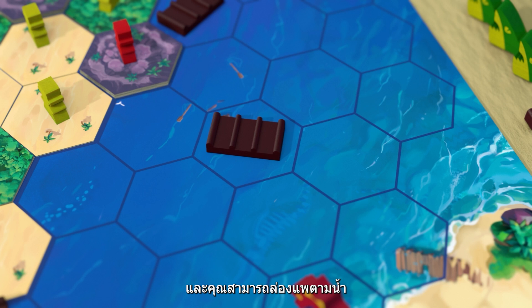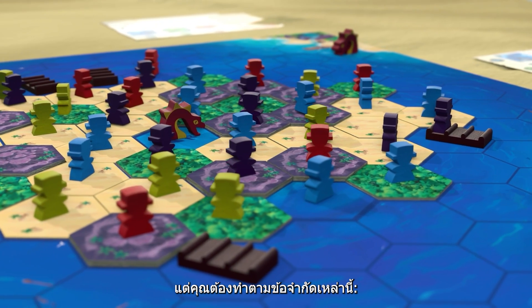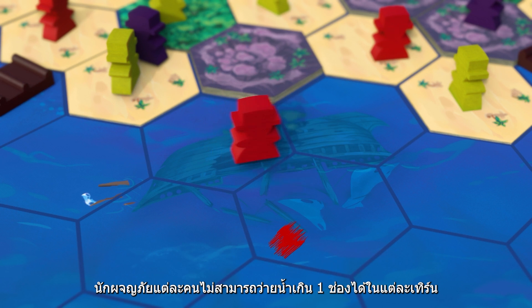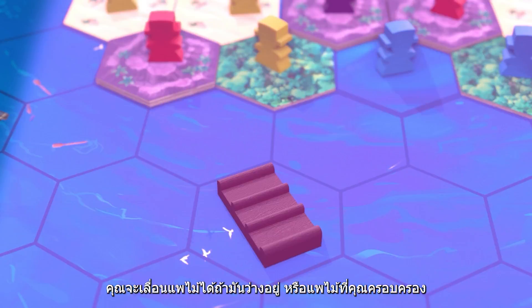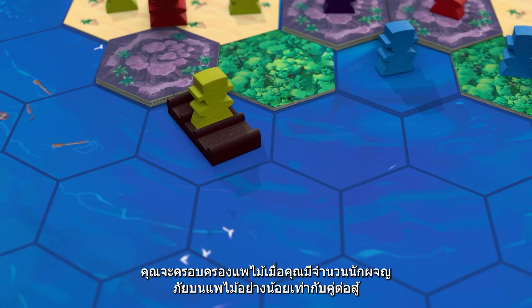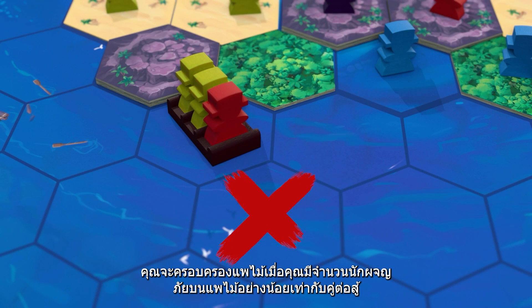You can also move a raft across water spaces. However, you must respect these limitations: each adventurer cannot swim more than once each turn, and you can only move empty rafts or rafts you control. You control a raft when you have at least as many meeples on board as your opponents.